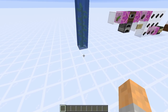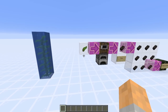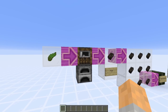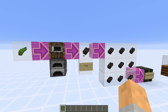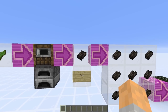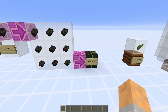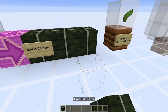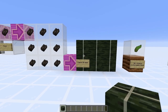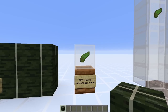Here is the kelp plant — you'll see this in the oceans, introduced in 1.13. You can break it with your hand to get a kelp item, which you can smelt in a furnace or smoker (a smoker is faster) to get dried kelp. This is a food source but not very popular for eating. If you craft nine dried kelp together in a crafting grid, you get a dried kelp block.